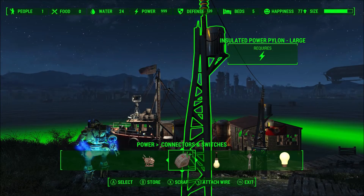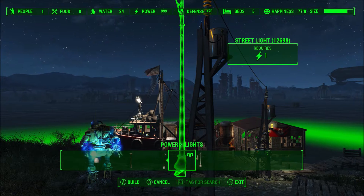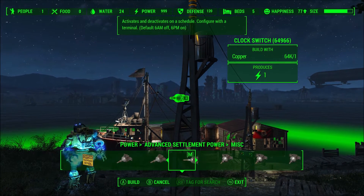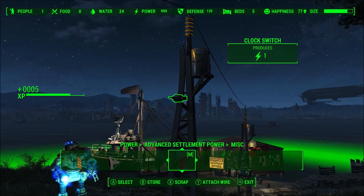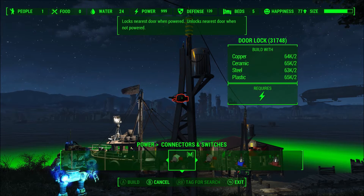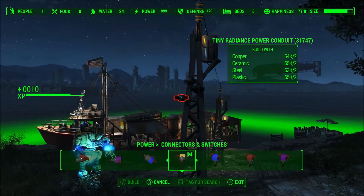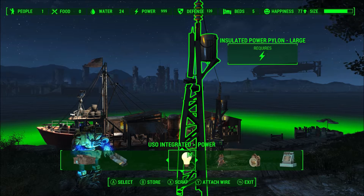Next I need a clock switch from the Advanced Settlement Power mod. Clock switches are in miscellaneous. I'll set that right about there. I also know I'll want a small radius power conduit, so I'll grab that from the same menu and set it down nearby. And I'm also going to need an AND gate.